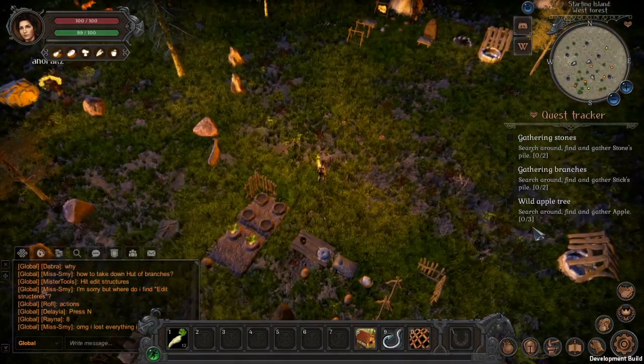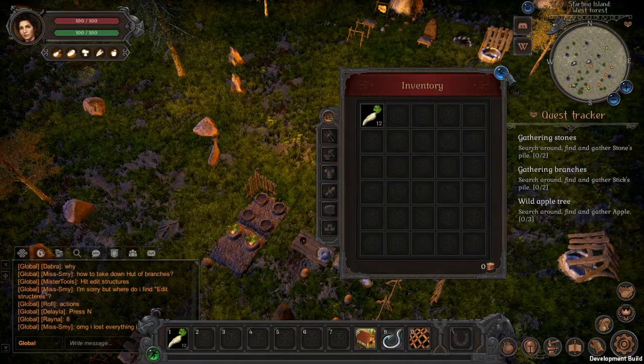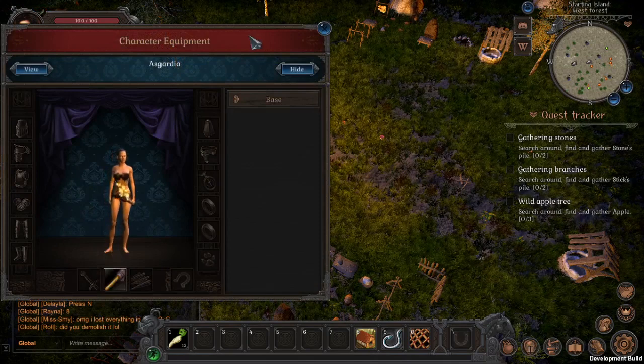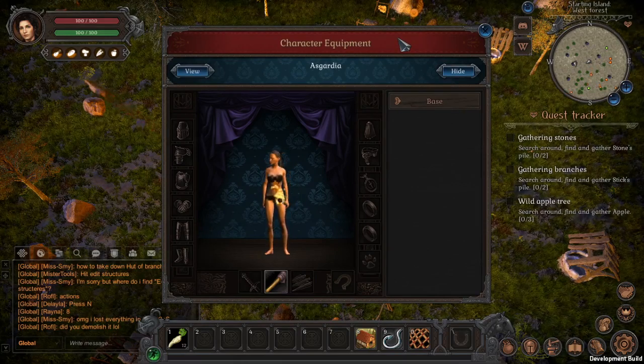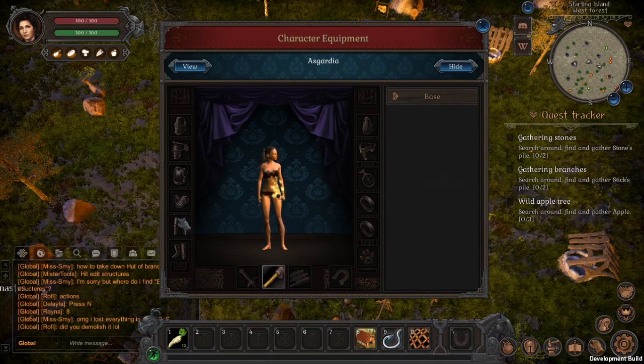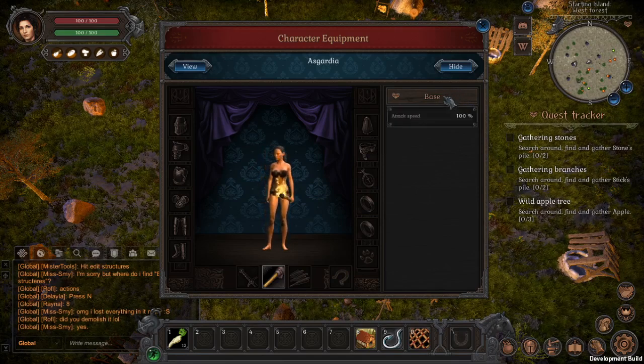Let's check the user interface in the lower right area. We have inventory — looking normal, pretty clean, simple, not too many colors. Then we have character equipment, which is very similar to most MMORPGs — many gear slots for armor and weapons on the right side, accessories like rings, and on the stats panel I can see attack speed and other stats.